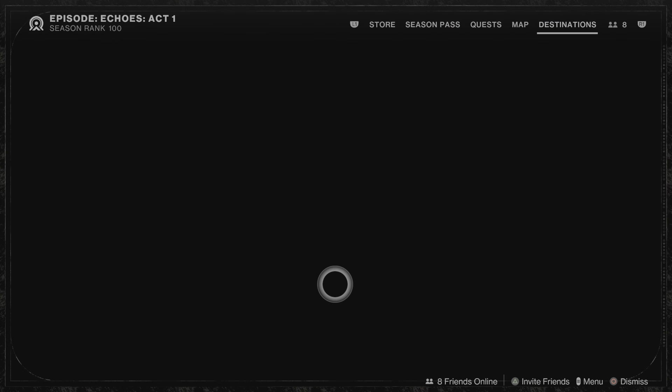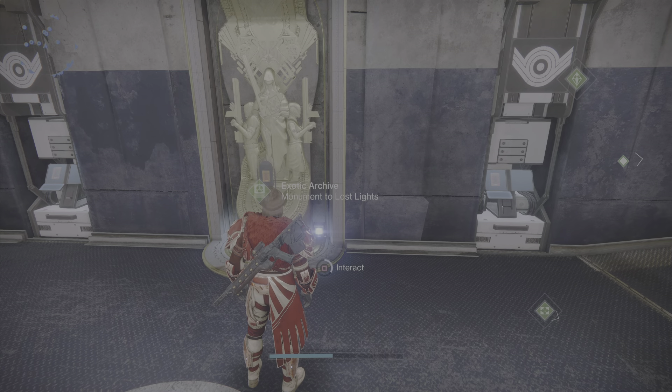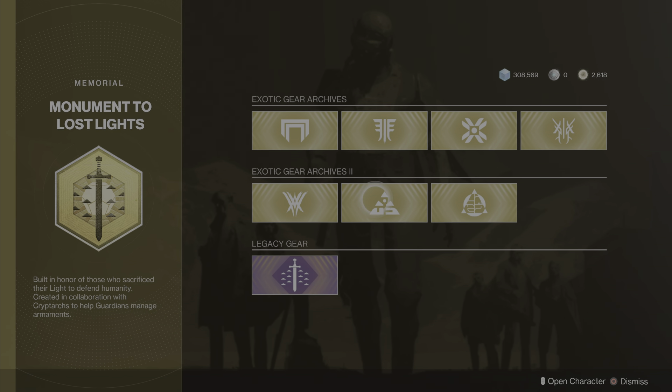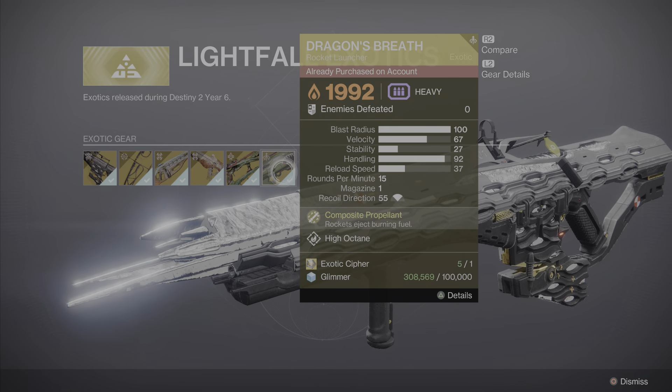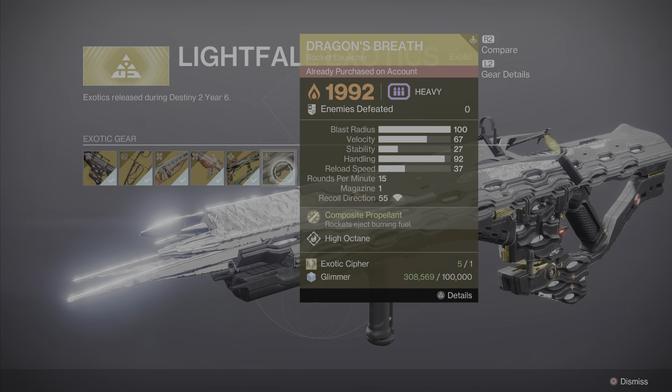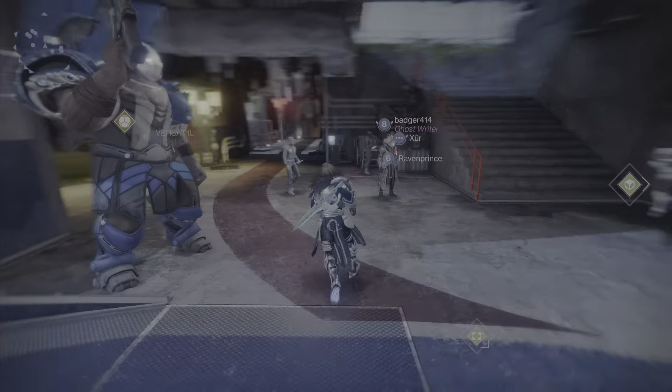To obtain Dragon's Breath in Destiny 2 today, you will load into the Tower and go to the Monument to Lost Lights, which is the exotic archive. Then you will go under the Lightfall exotics, which was Year Six of the game, and you will find Dragon's Breath right here. It will cost you one exotic cipher and 100,000 glimmer.